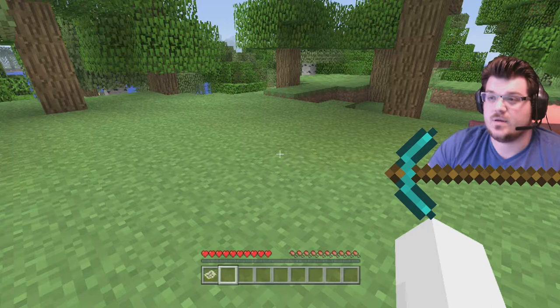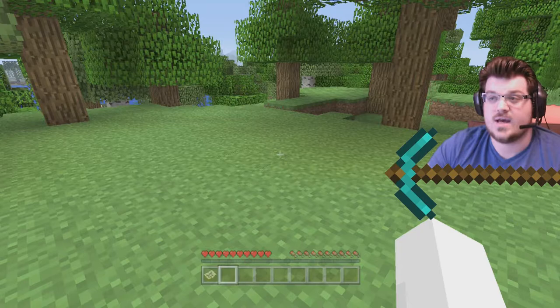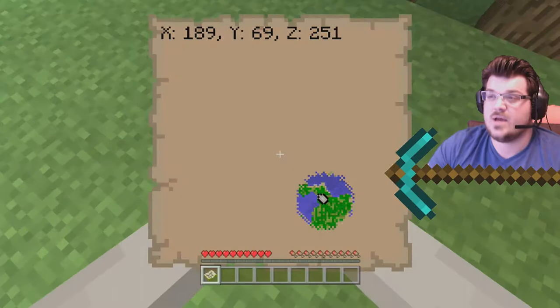If you see those little hearts at the bottom, those are your health. Those little weird meat-shaped things — I guess they're supposed to be food — that is your hunger. You want to make sure that you eat things. The more you run and jump, the faster your hunger goes down. Your health will not regenerate unless your hunger is at a certain percentage. With your map, you can only see where you've been, so as you move around you see it starts opening up.